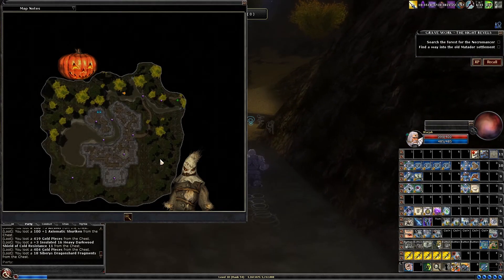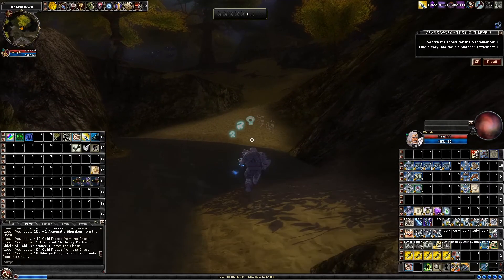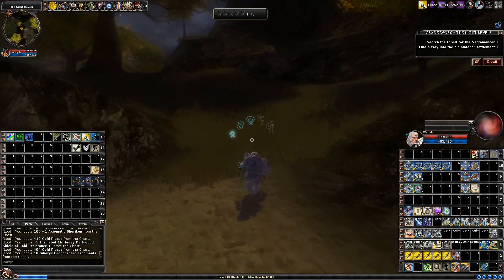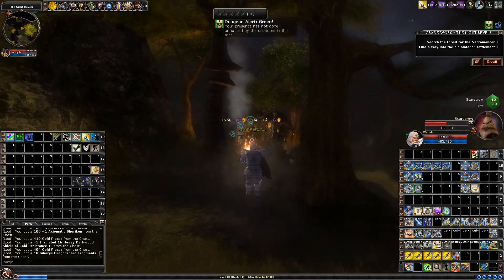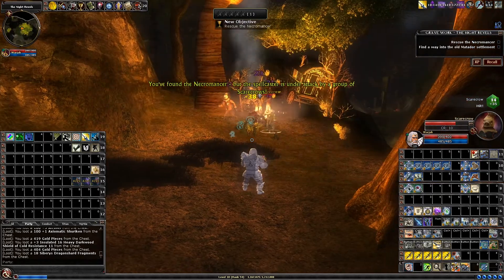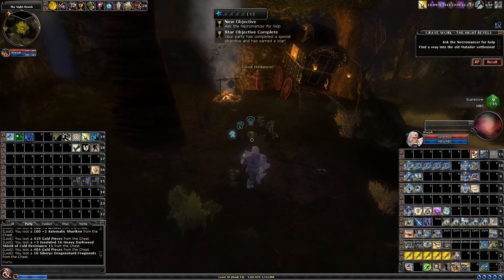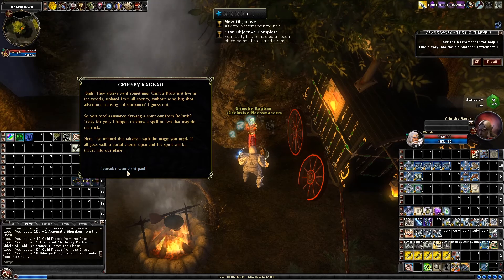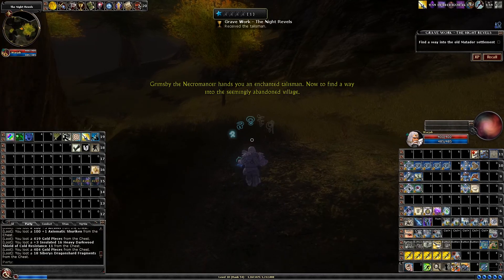I love this map. We enter over here at the top right corner. We need to go to the top left corner, and then we go to the bottom left corner. Going to the top right corner is just so you can talk to this necromancer — wizard. Now we're going to go to the optional objective on the bottom right corner.